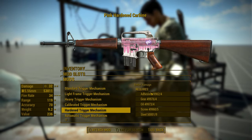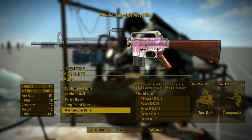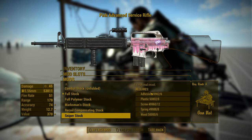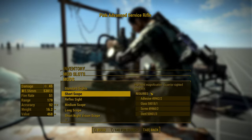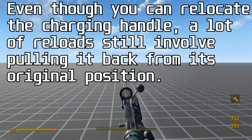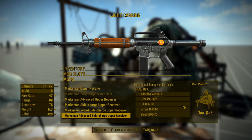Moving on to attachments, I want to change up my reviewing process by not simply rattling off a list of every single attachment a weapon has, but instead giving my thoughts on the attachments overall. And I have to say, this weapon has some seriously impressive variety. Both in form and function, it can be modified into whatever you want, basically. My only complaints would be some minor animation issues with certain attachment combinations, and I wish there were more modern AR-15 parts available, but none of that is really a big deal. This mod is incredible — if you download it, you will not be disappointed.